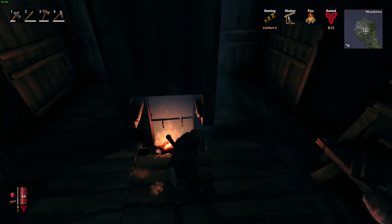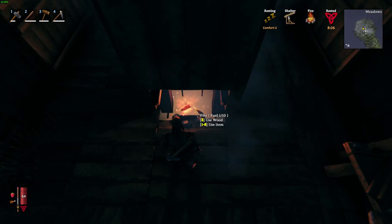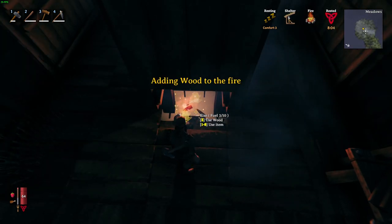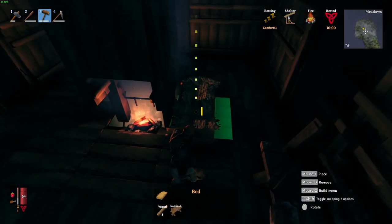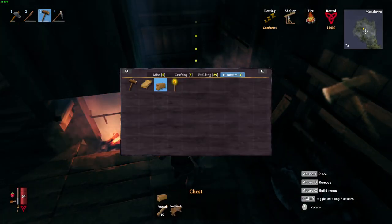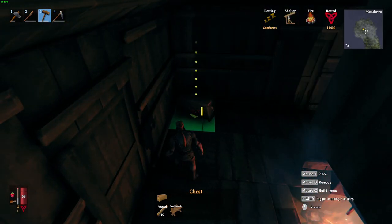If you are wet and come to a fire, you will be dried off much quicker. Also, make sure you keep your fire fueled — it does use wood. We're going to craft our bed right next to the fire, nice and cozy, and then put a couple of chests down to store our stuff.